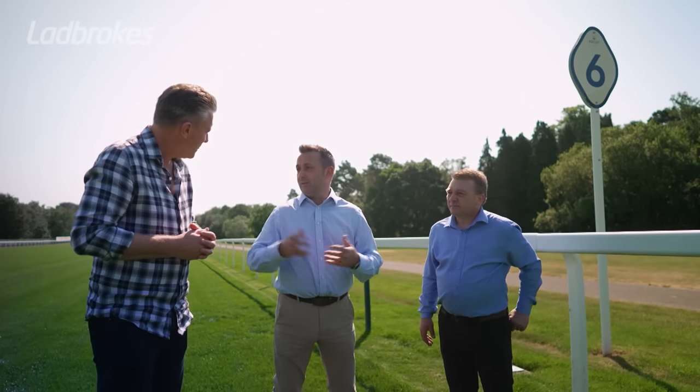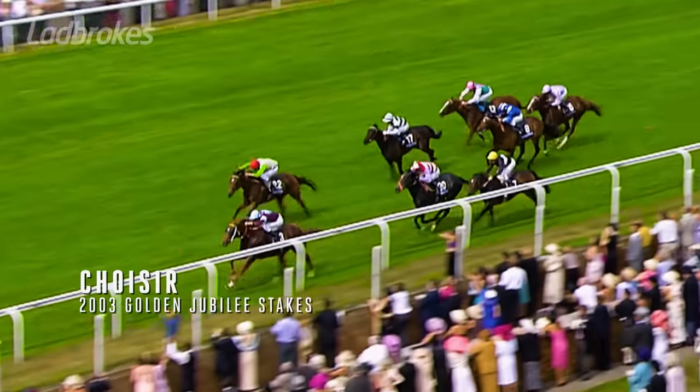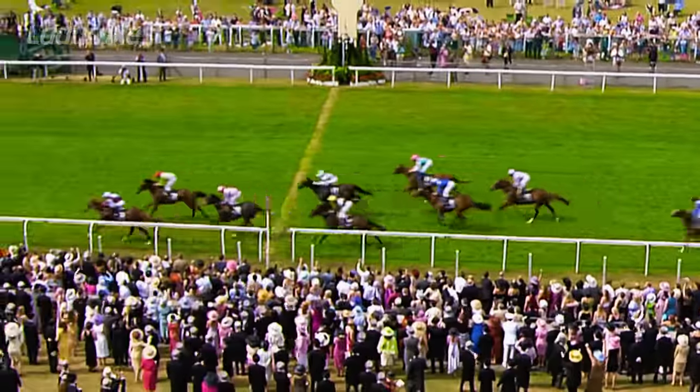Oh for sure. Star Spangled Banner straight down the outside rail. Who can forget Black Caviar? And of course the one that started it all — Swazier, straight down the outside. Swazier by a half length to Airways, and Swazier is holding Airways. A remarkable Royal Ascot double.